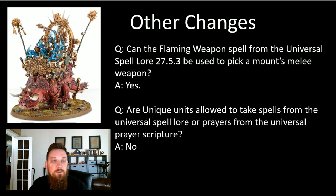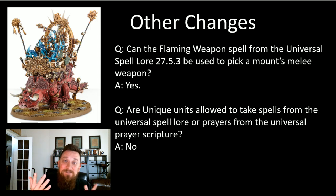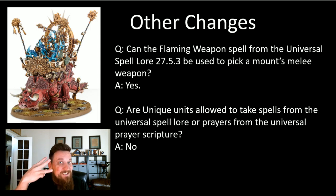Another change: can a Flaming Weapon spell from the universal spell lore be used to pick a mount's melee weapon? Yes. This could be interesting if you're taking the Stegadon Chief, making him a wizard, and casting Flaming Weapon on himself - you can apply it to the stomps where you get a lot of attacks. Starting with base five, you'll have six from Prime War Beast, seven from the Sacred Asterisms, eight from his command ability. Now you're getting eight attacks doing three damage each instead of two. That's a pretty sneaky pick.